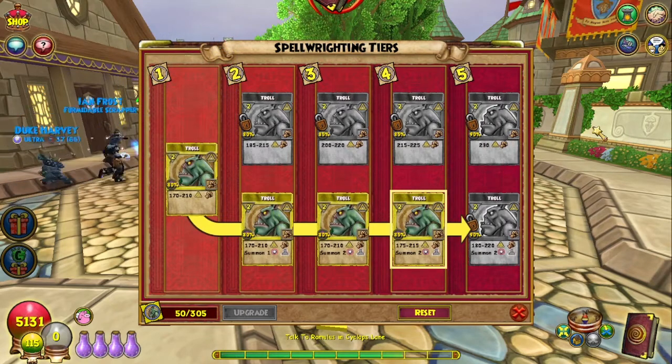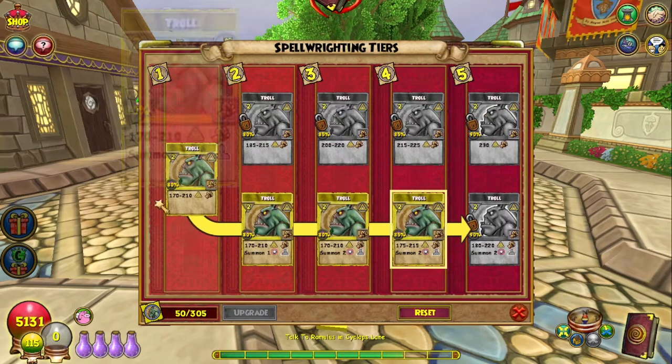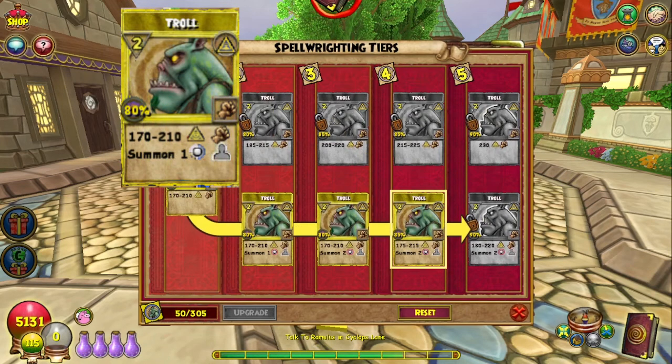I was definitely mistaken about what Troll does because I had not even upgraded Troll in live realm yet. Over a year of the weekly Spell Mental pack and I still can't upgrade Troll. The upper tier is two pips, does more damage as you increase it, and the accuracy increases as you level up. The lower path, however, does the same damage as tier one, but it summons a one-pip minion.